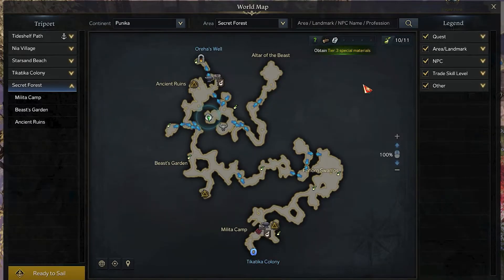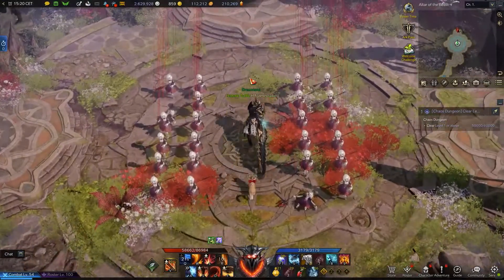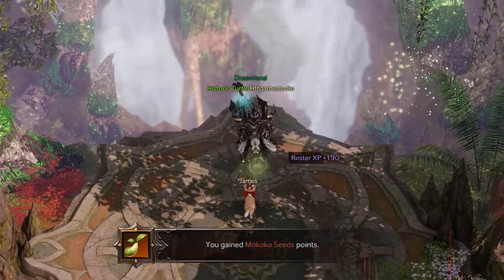For the eleventh and the last one, you have to check the top right area called Altair of the Beast, where you have to check in the central cavity below the location name. Here you will find a rounded panoramic platform. In its upper side, you will be able to find the eleventh Mococo seed that you can now collect.